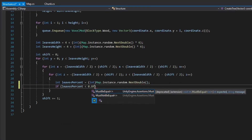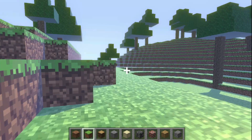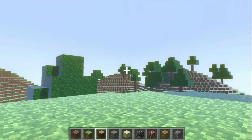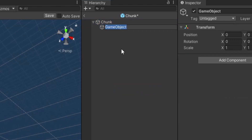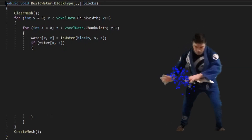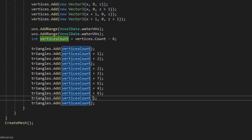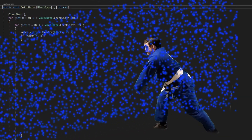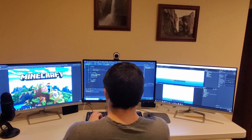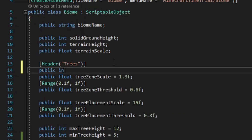Finally, it was time to add leaves. With the trees complete, I only have about an hour left — time to add some water. Now for some waterbending. Well, that's not right. And now we have water. We don't want trees sticking out of the water, so let's create a tree zone height in our biome.